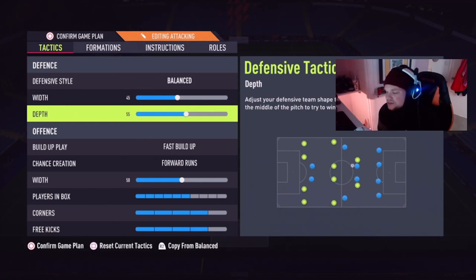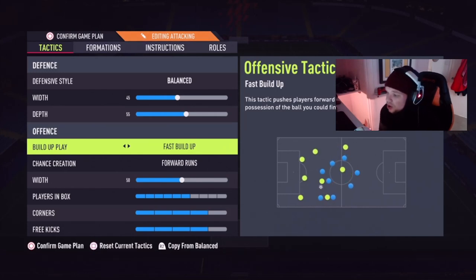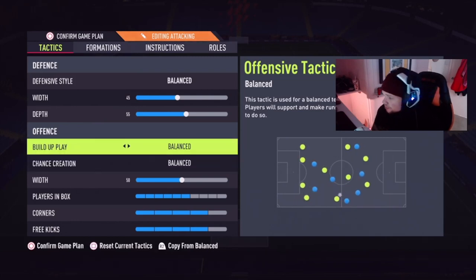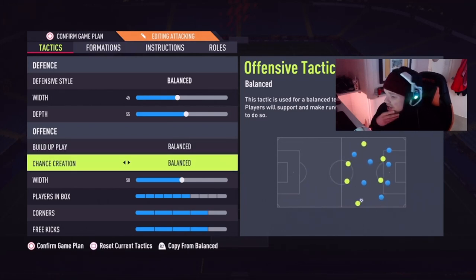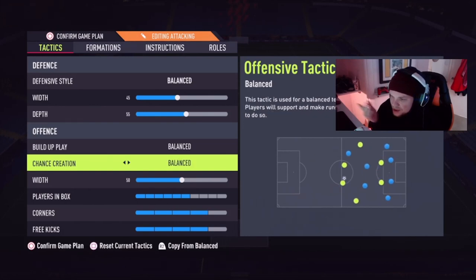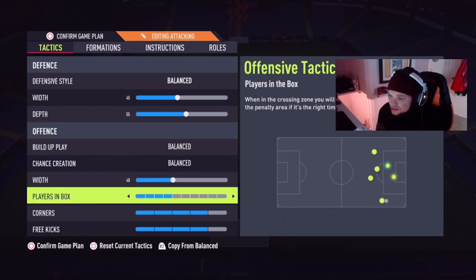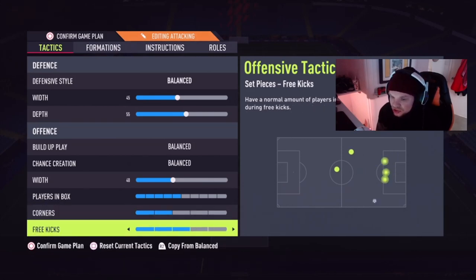Depth I'll put at 55 — just preference for where you want the team. I think this year teams sit back way too much and you can't really press people. Build-up is on balance, chance creation on balance. For attacking width with the 4-3-2-1, I want the team compact — similar to the defense — so everyone can do ping-pong passing and tiki-taka. I'll move team width to 40, which is a lot tighter so we can work together and create decent chances. Players in the box around five, corners two, free kicks three.